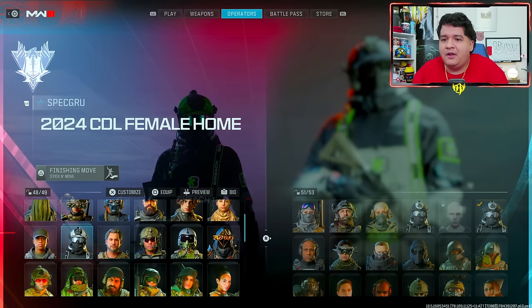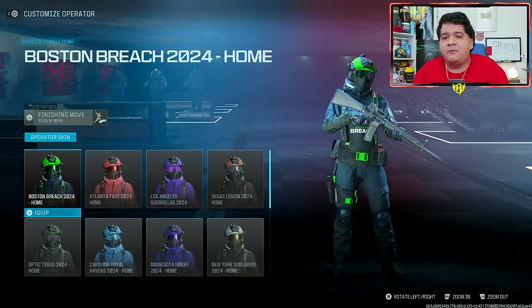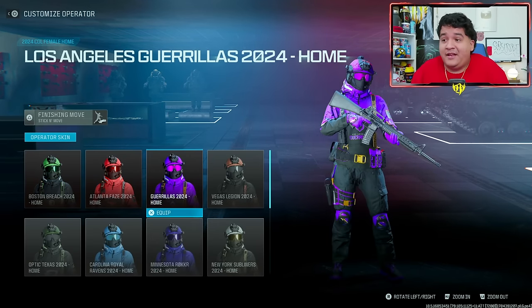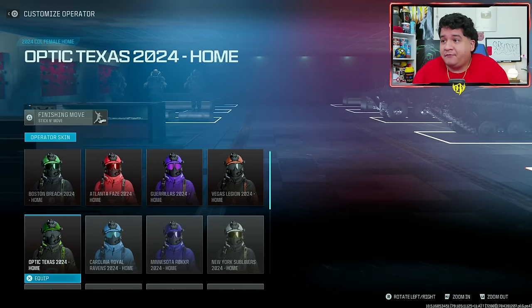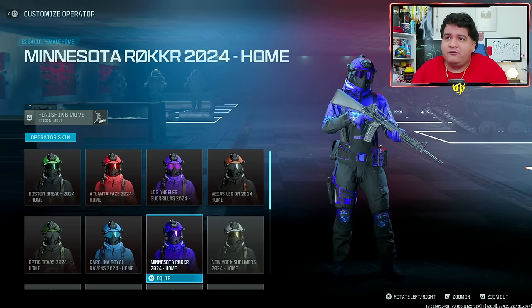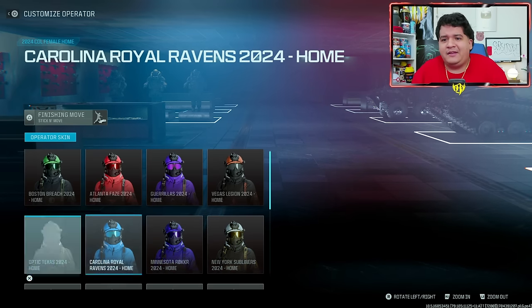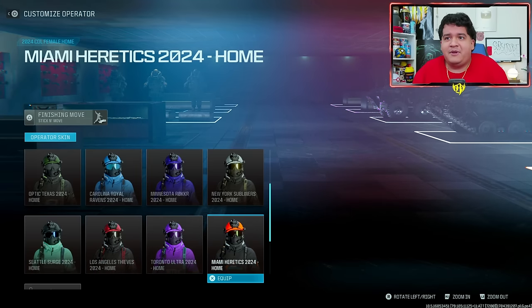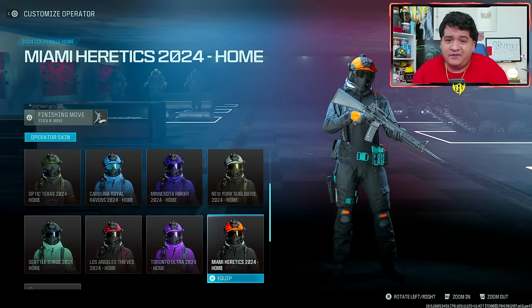If you want to see the female skins you go over here to the female home section. Here is Boston Breach, Atlanta FaZe, Los Angeles Gorillas, Vegas Legion, Optic Texas which is all right, Royal Ravens also looks good, and Minnesota Rocker. Depends if you want to stand out or stand in — depends how you want to look. But pretty cool skins if I say so myself.